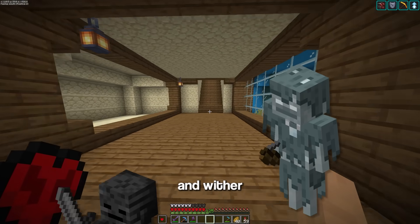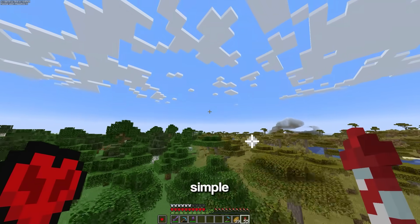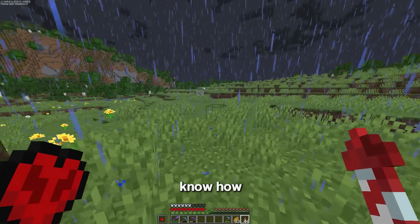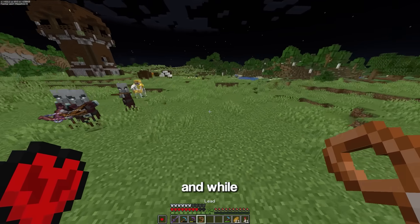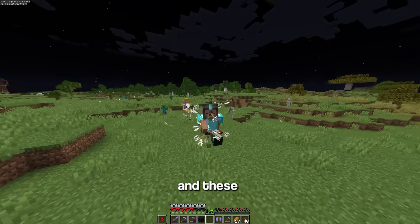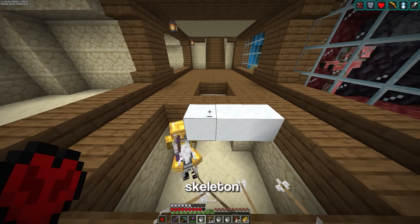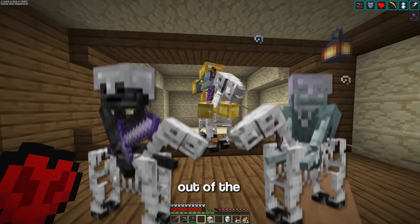The next two mobs are the stray and wither skeleton on a skeleton horse. To get the stray, I just need to wait for a lightning storm, then wait for lightning to strike and summon a skeleton horse trap. If you get too close, it summons a bunch of skeleton horse riders. While I was running home, I actually found one with full gold armor, which makes it even more rare. Now I need to get a bunch of powdered snow and put it in a hole with the skeleton jockey, which turns the skeleton into a stray. That's one out of the two collected.